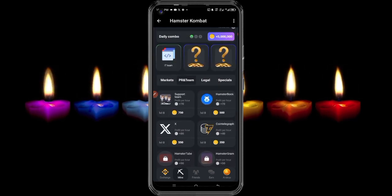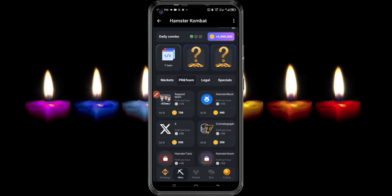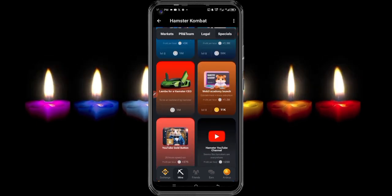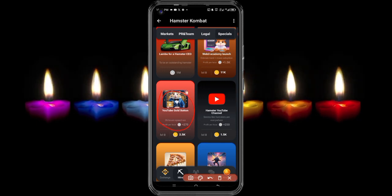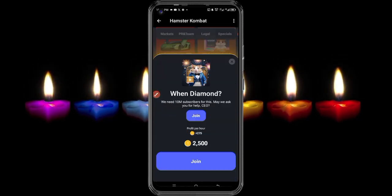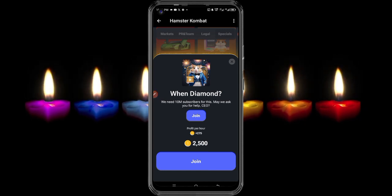Go back and then come back to this particular section called 'Spacious.' Click on 'Spacious' and scroll down a little bit until you locate the 'YouTube Code' mine option. Click on it and you can actually get 2,500 tokens for free.